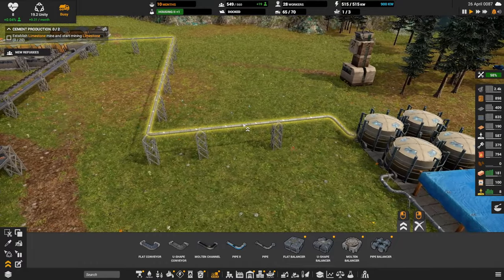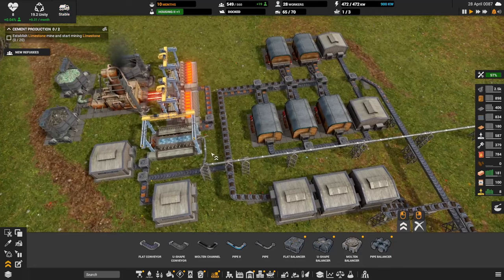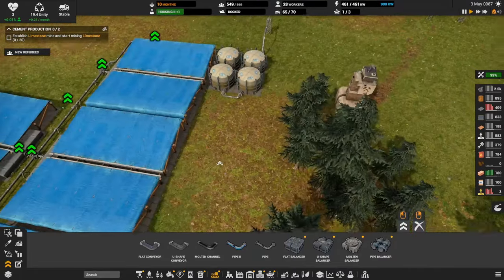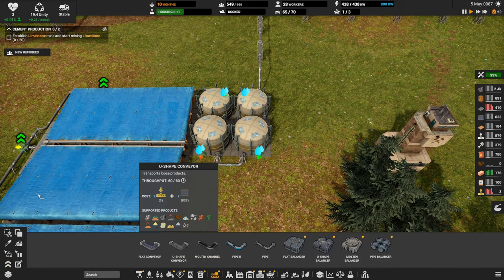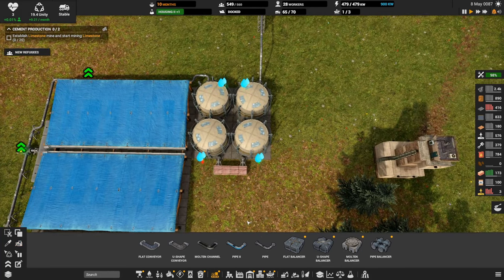Okay, upgrade all these pipes — that's fine. Are you upgraded all the way down? Yep. Then let's rip this out and build more room and more storage for water. Don't want to come up short.